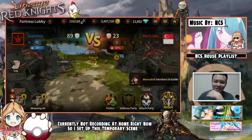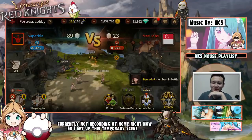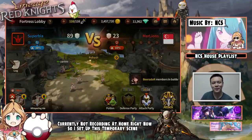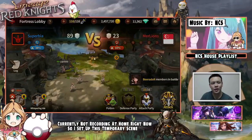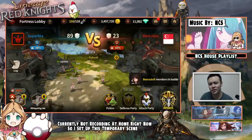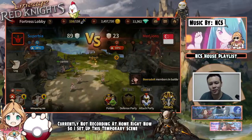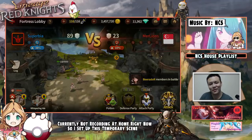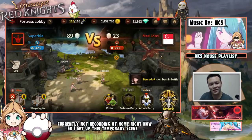Hey, what is up guys, welcome back. I really think this fortress battle system is really messed up. This is my first fortress battle, by the way — this is the first fortress battle for our guild. Currently we are ranked 6 on the map and we're fighting against Merlions, who I think is ranked 10 or something. I can't remember exactly, we'll go out and take a look afterwards.